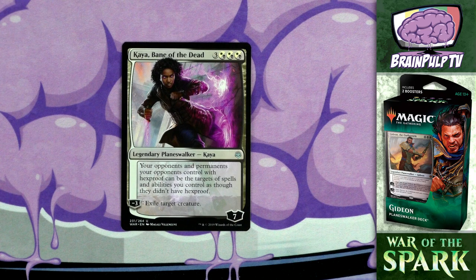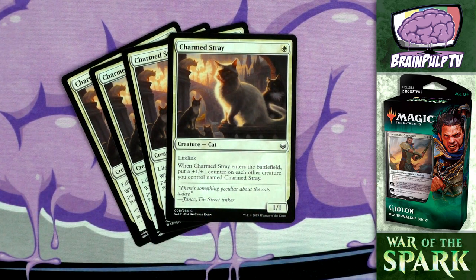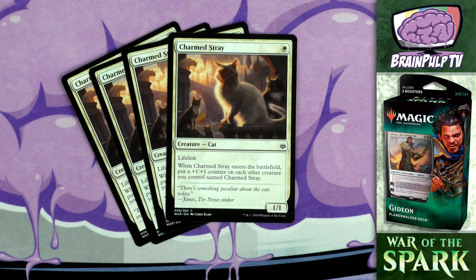Moving on to creatures in order of converted mana cost. First, four copies of Charmed Stray - for one white you get a 1/1 cat with lifelink. When it enters the battlefield, it puts a +1/+1 counter on each other creature you control named Charmed Stray. So by turn four, if you've cast one each turn, you could have a 1/1, a 2/2, a 3/3, and a 4/4 all on the board for only four total mana - though it's unlikely to work out perfectly every game.